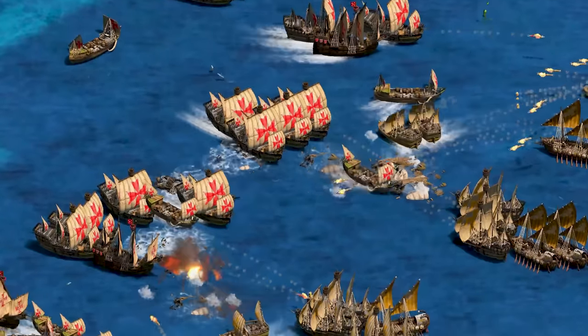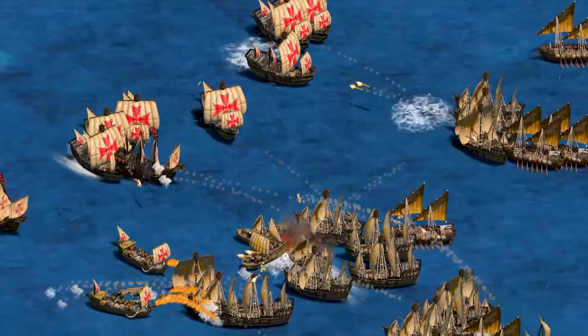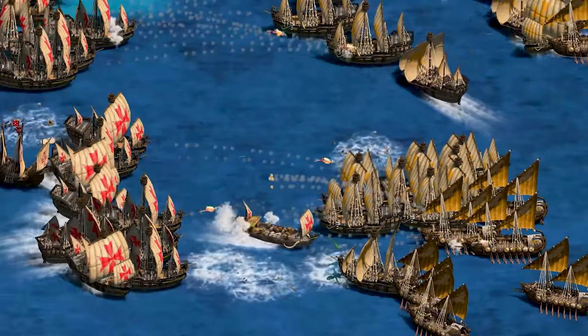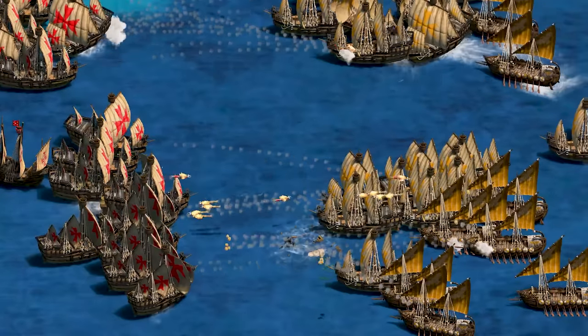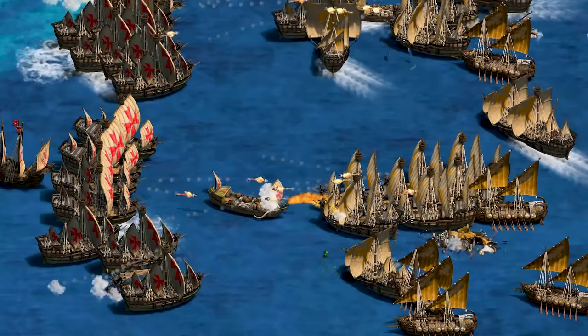Despite this, the naval prowess of this civ is undeniable. Galleons with double projectiles and 11 range, Dromons with 13 range, heavy demolition ships with 33% bigger blast radius — combine this with a potentially more flexible land economy and the best wood economy in the game, and we may have a new king of water on our hands.